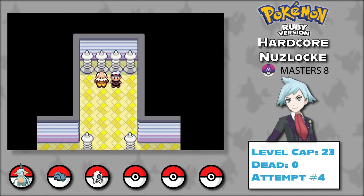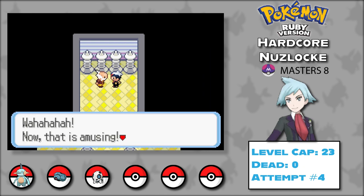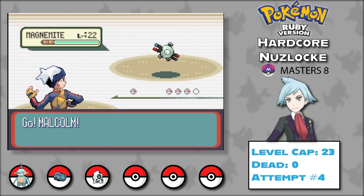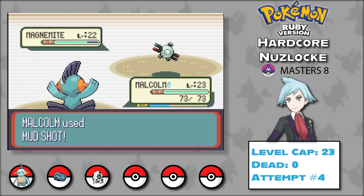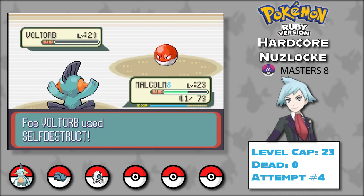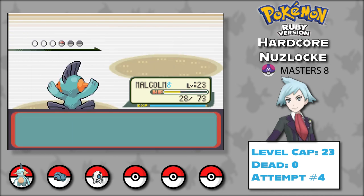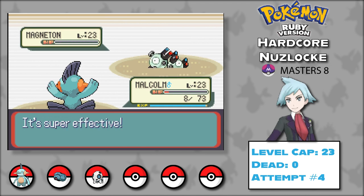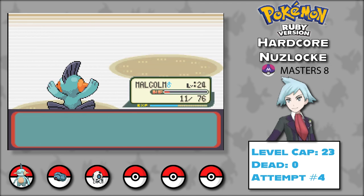And just like that, we are farther in this run than the previous attempt. Against Watson, Malcolm is once again the star of the show. Mudshot takes down Magnemite before it can hit me, then Voltorb explodes in Malcolm's face, bringing in Magneton. They manage to hit a Sonic Boom, leaving us with 8 HP, but another Mudshot finishes Magneton and the battle.